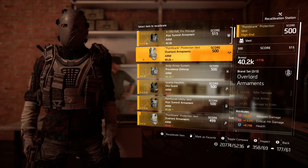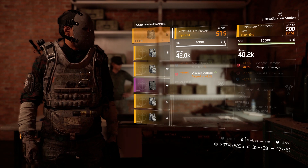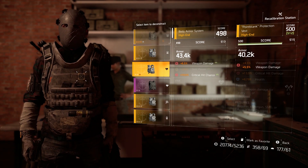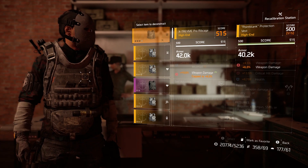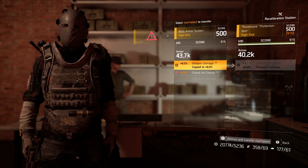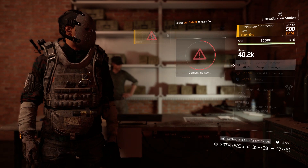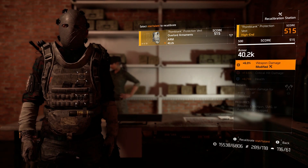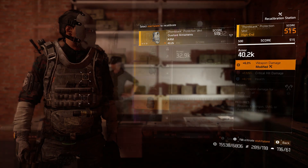To give you guys an example of what I mean, I am now going to do a recalibration on my chest piece to increase the weapon damage on it. Currently the chest piece is gear score 500 and there is 4.5% weapon damage on it. Now after recalibration, this chest piece now has 6% weapon damage and has a gear score of 515.